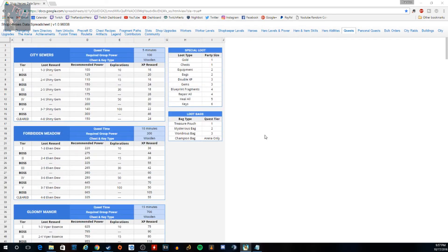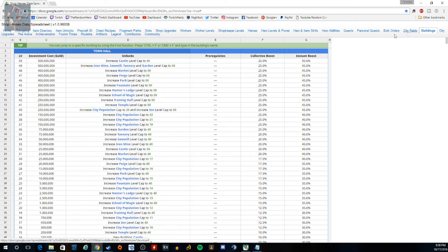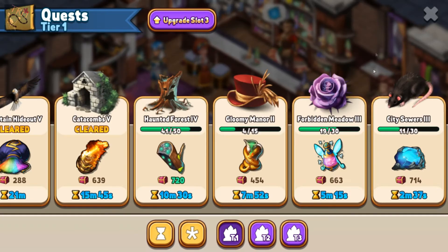This spreadsheet is a super good resource. It has everything — personal quests, bulk orders, city raids, buildings, everything you can imagine. It's a very valuable resource so make sure you use it. That's pretty much it for the quest discussion.